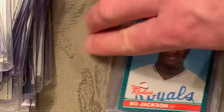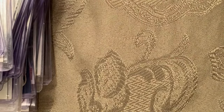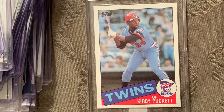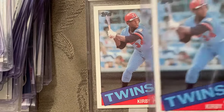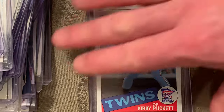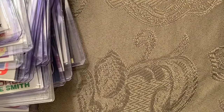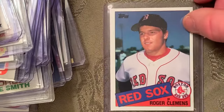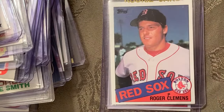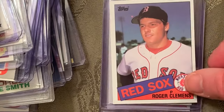At number 26 is the 1985 Topps Kirby Puckett rookie — there's another copy. Number 25 is the 1985 Topps Roger Clemens rookie — three copies of that.